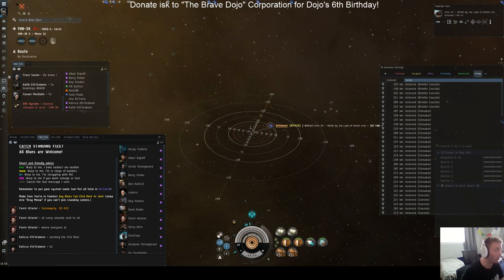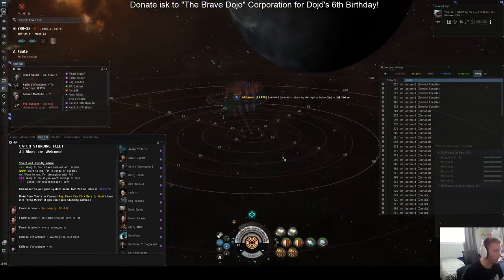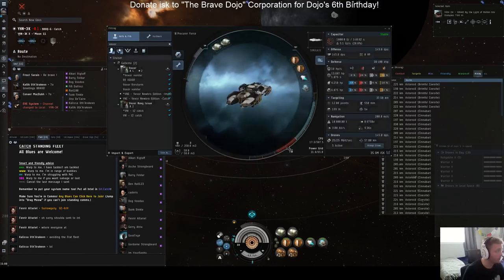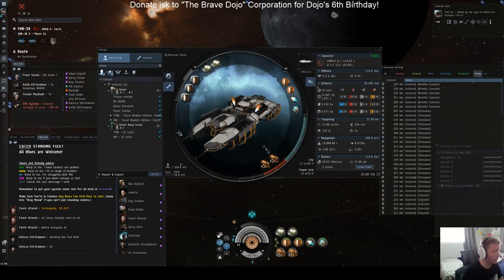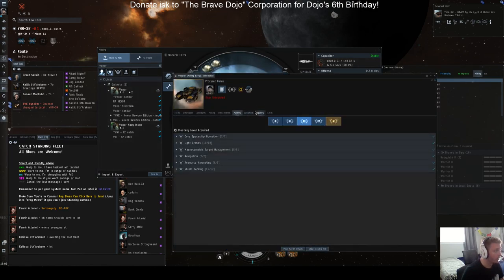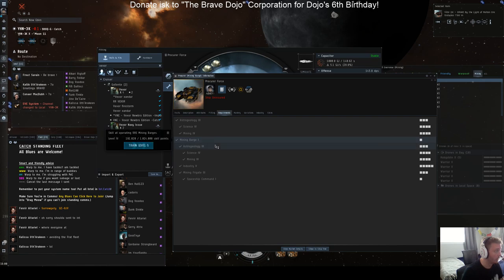So I'm going to do an intro to moon mining right now. There was a moon that popped earlier today, so I'm going to go over different things to know. I am in a Procure, which is a mining barge. To fly a mining barge you need Astrogeology 3, Mining Barge 1, and Mining 4.